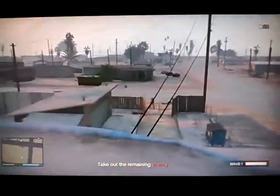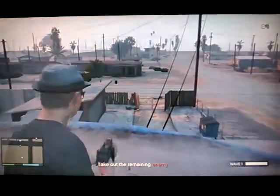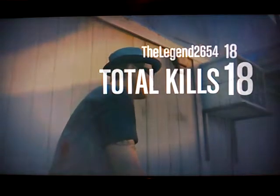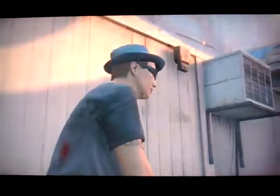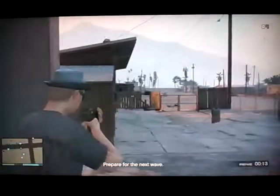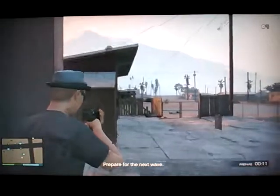The only bad thing about this spot is that the helicopters can get you and bring you down. So the third strategy I'm going to be showing you is right below this strategy. I spawned right at it — it's right here. So you'd be right here, and enemies are only going to be coming one way, which is this direction right in front of you.